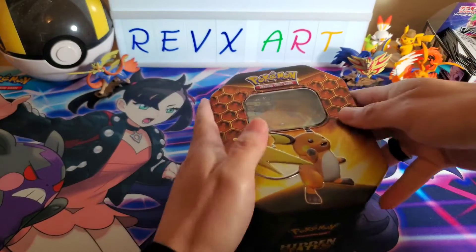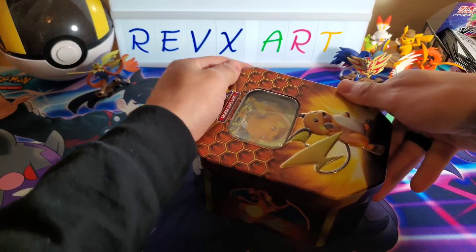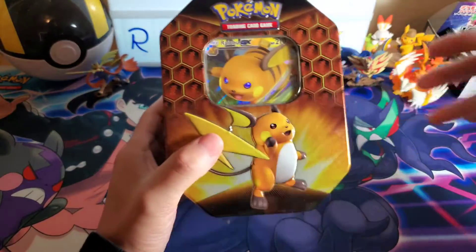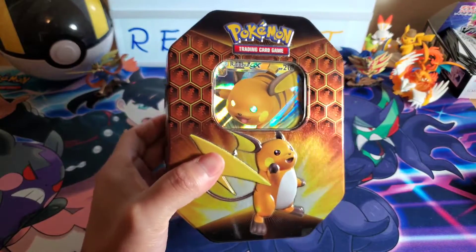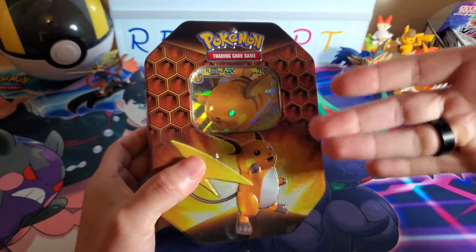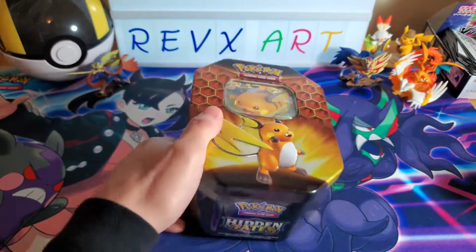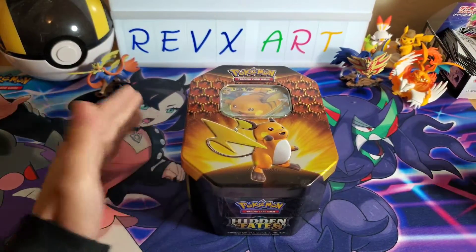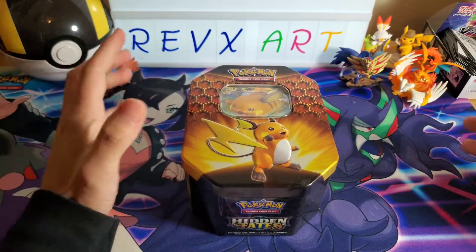And then inside of it I'm going to include some of the electric cards from Hidden Fates that I have — hopefully I have all of them that I can give away. And I'm also thinking of throwing in a Pikachu sketch, sketched by me myself. So if you want to get this little prize here for the giveaway — for pulling that Zashian gold card — you guys get the point.